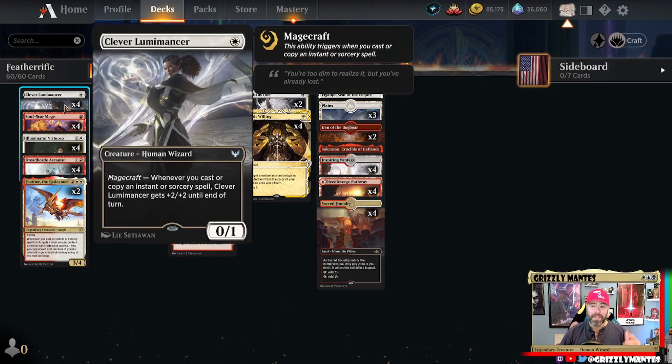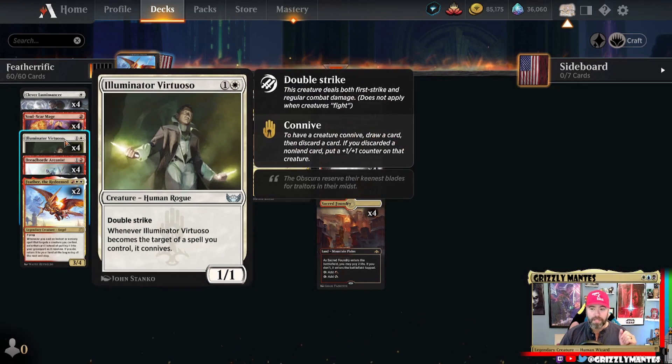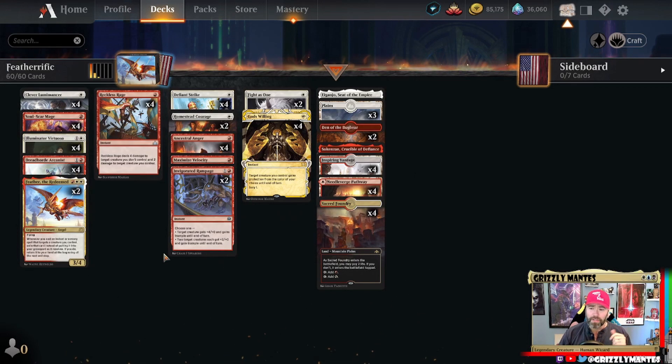We've got Clever Lumimancer, Soul Scar Mage, and Illuminator Virtuoso — fabulous cards. Pretty much all we're trying to do is ride these threats to the finish line. If you can get a threat to resolve, there are many ways to protect it, and then it's just push forward.